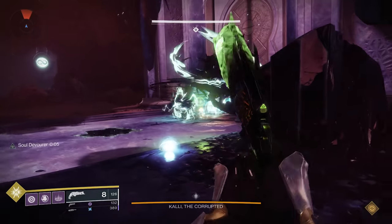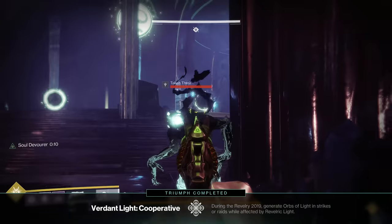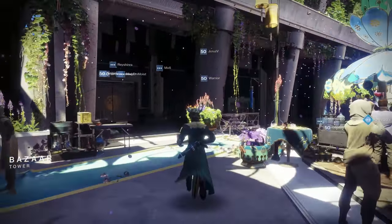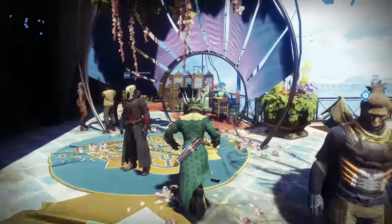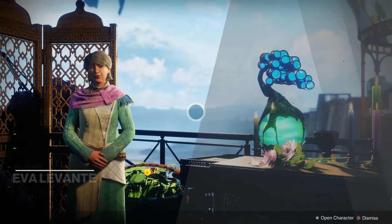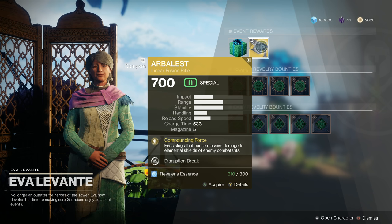Those are the 7 easiest-to-farm Triumphs — you should be able to get those done fairly quickly in a single afternoon. Once you've completed Party Hard and gathered up at least 300 Reveler's Essence, return to Ava Levante in the Tower and you will be able to purchase the Arbalest. Congratulations, Guardian — you got a lot of grinding done and nailed yet another exotic.